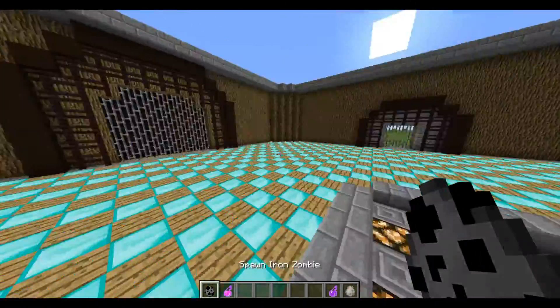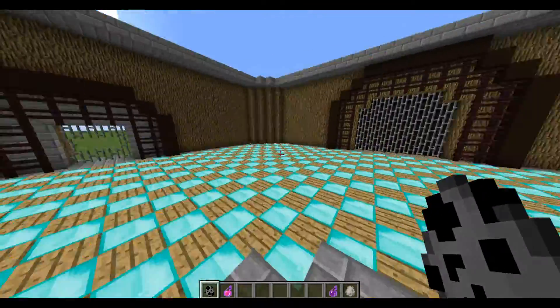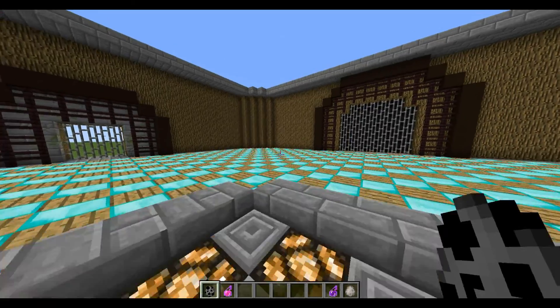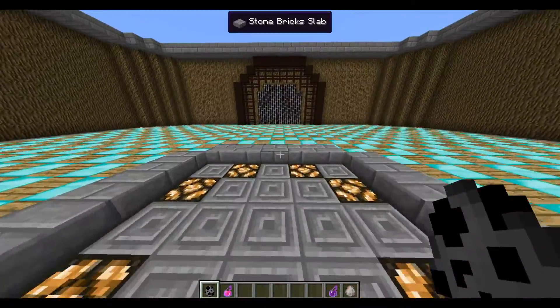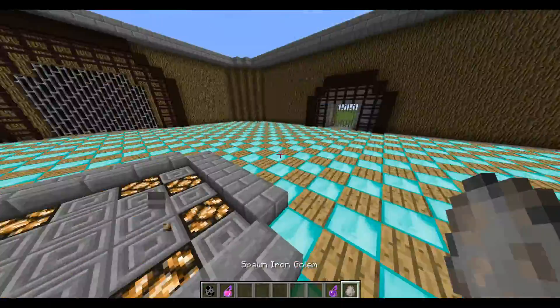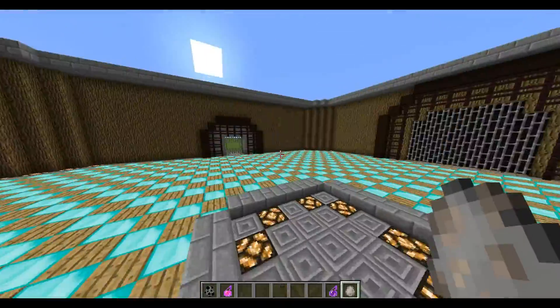If you don't know what this mob is or what the mod is, it's basically a mod that adds in a few bosses into the world. They aren't strong bosses — they're around 100 health and they have a few cool abilities. We're going to see how many it takes to take on an Iron Golem today, and then we're just going to raise the stakes as we go up.